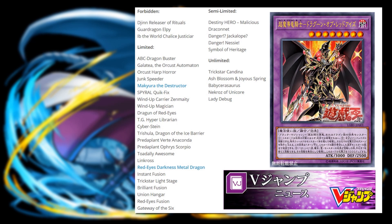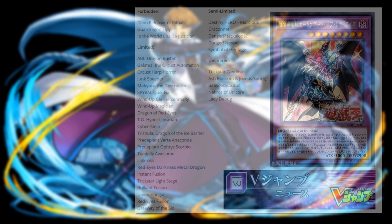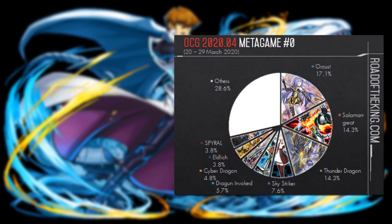Another big one: Konami tried to address the splashability of the dark magician fusion by limiting Anaconda, the link 2, and also limiting the Red-Eyes Fusion. They wanted to address how broken it is that so many decks can splash it in, as it was warping the format. Other changes similar to the TCG list: Instant Fusion, Malicious at two, triple Blossom, triple Baby Saurodon, and Lady Debug back to three.